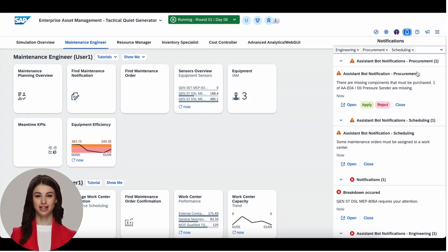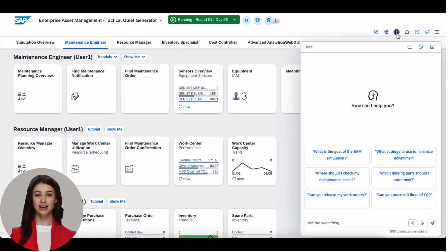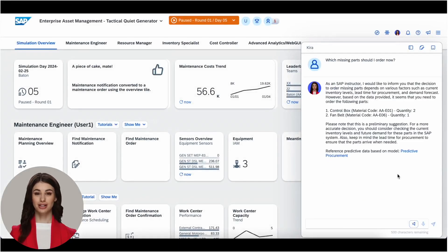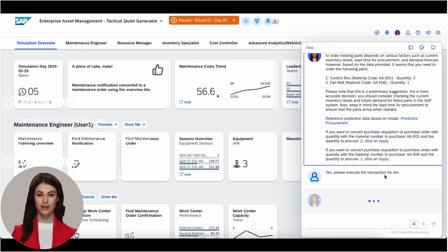Showcasing machine learning and artificial intelligence innovation, such as our machine learning and generative AI powered virtual assistant Kira, built specifically for our simulations and leveraging SAP Business Technology Platform capabilities. Our intelligent digital assistant shows how machine learning and generative AI can augment the user experience in SAP, simplifying system access and real-time decision support.